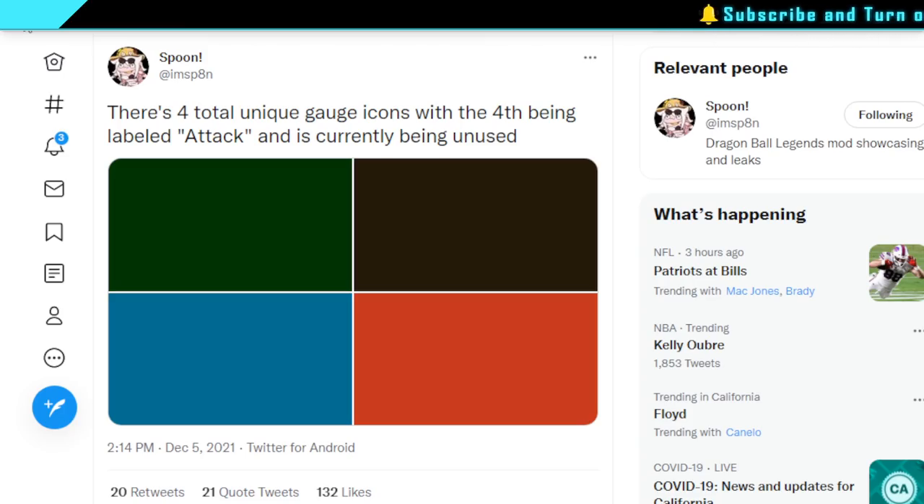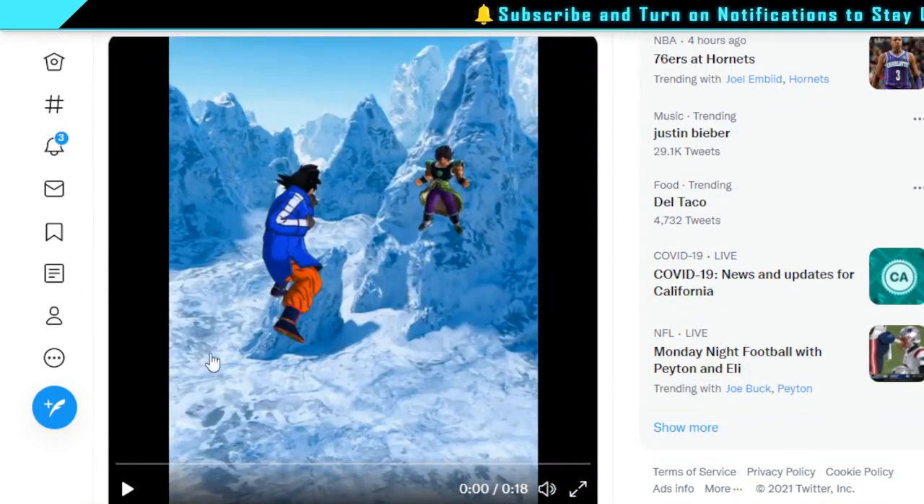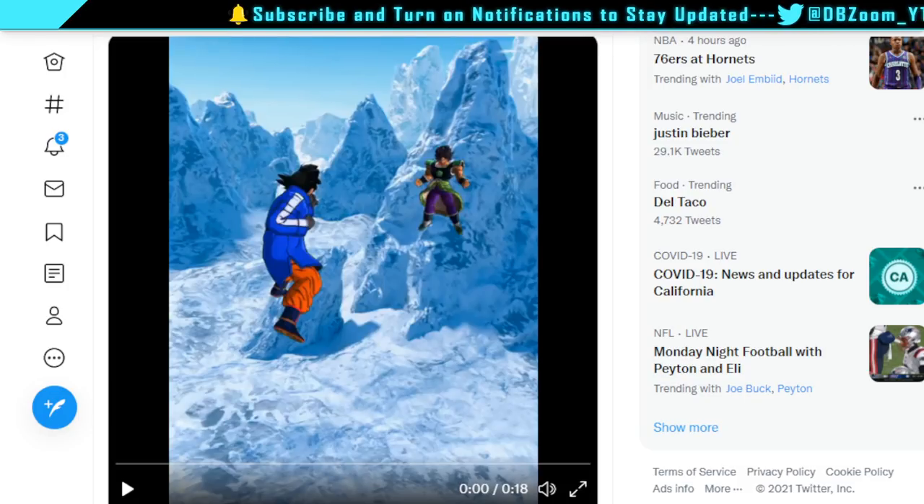That's pretty much going to cover up the video. Drip Goku — nothing too special in terms of the gameplay, but he is a free unit. He doesn't go Super Saiyan Blue just yet, but I hope they implement that down the line. That's going to wrap up the video — I'll catch you guys tomorrow for some leaks. Peace.